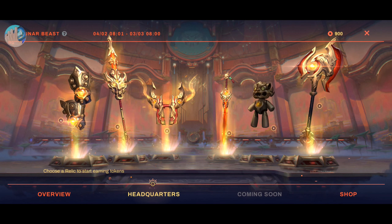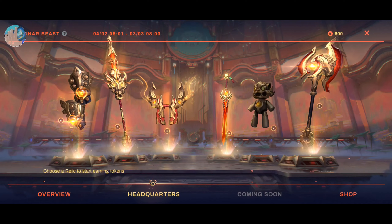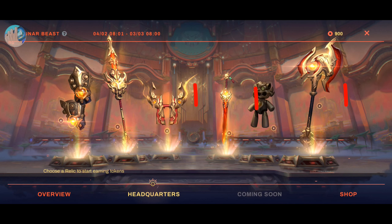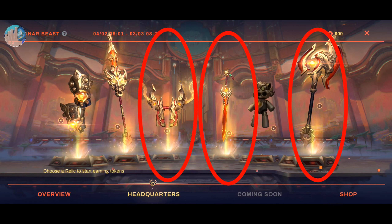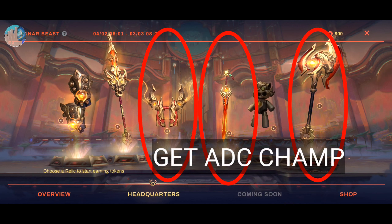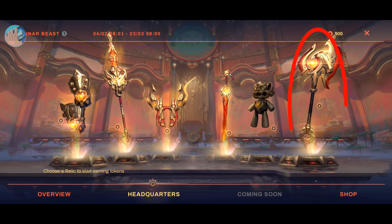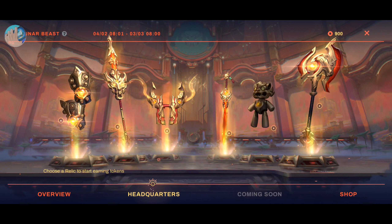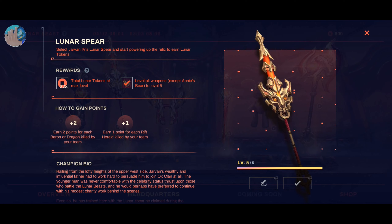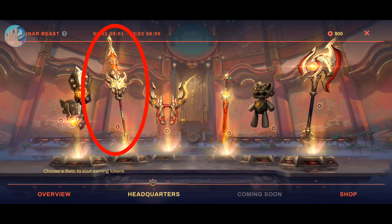When doing the Lunar Axe, Lunar Blade, and Lunar Flintlocks quests, I suggest picking an ADC-type champion so you can finish matches quickly. However, for the Lunar Spear quest, I suggest picking a jungler and equipping yourself with Smite.